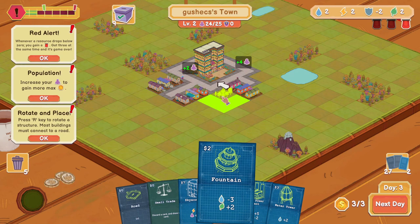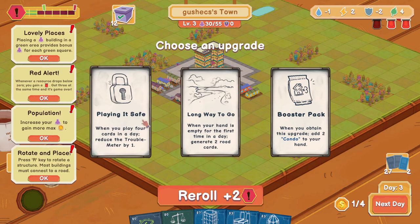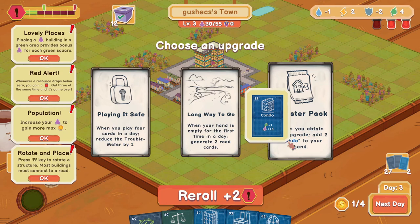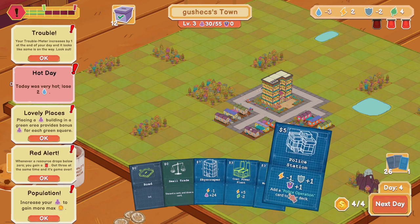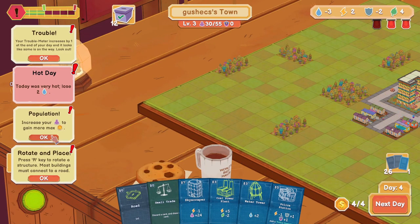When you play four cards in a day, reduce trouble meter by one — that sounds good. When your hand is empty for the first time in a day, draw two world cards. Whenever things upgrade... what is the condo cost? Three? That sounds actually very good. I'm getting this one because I feel like it could make us survive a little bit more.